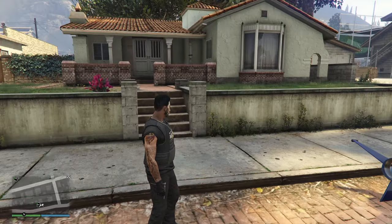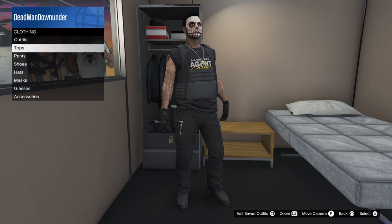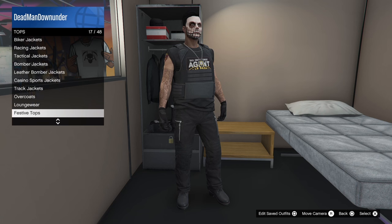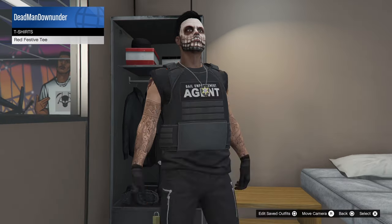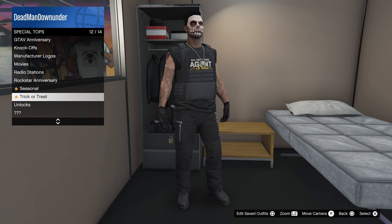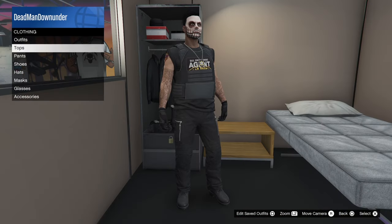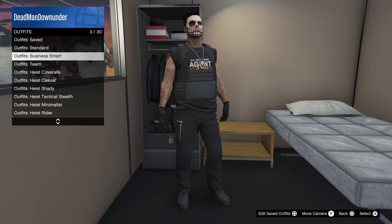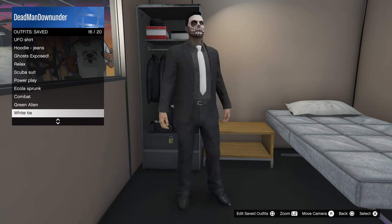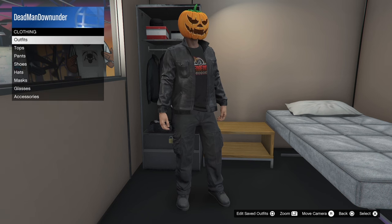Let's jump into one of my properties and have a look. Okay, so I've jumped into my auto shop. Coming to Tops — where's this going to be under? Probably T-shirts. Festive? Nope. Special Tops — Trick or Treat, there it is. Let me get rid of that first... And where's my pumpkin mask? There we go. Let's change this a bit — go with no jacket. Down to Special T's, Trick or Treat, and there it is.